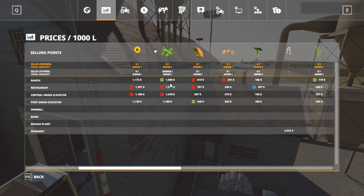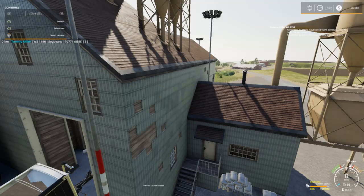Right now the port grain elevator is the lowest. Ranch is the highest and it's going up. We may take 200,000 liters to ranch, then wait and see what the highest price is after that - we might have to take something to the restaurant and just divide it. I was wanting to use the train but I'm not selling at that price when we can get a better one. We're just going to store it for a little bit and make it work.